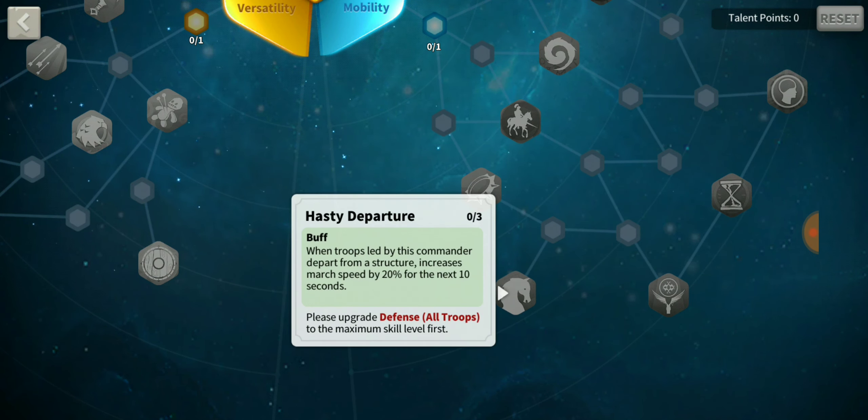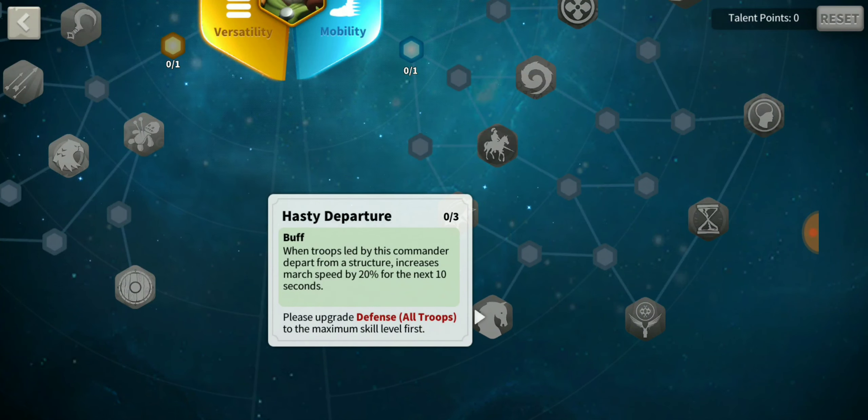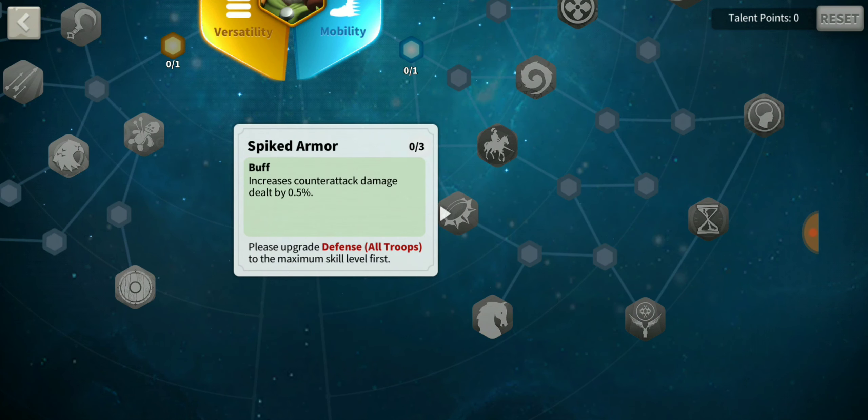Hasty Departure: when troops led by this commander depart from a structure, increases march speed by 20% for the next 10 seconds. That's actually really good — all you have to do is depart from a structure and you get that 20% speed bonus for 10 seconds each and every time. That's kind of broken honestly.